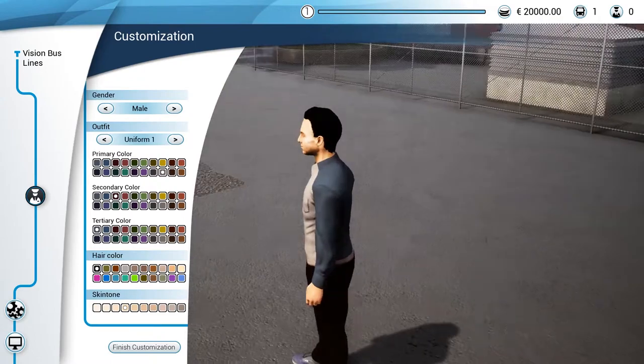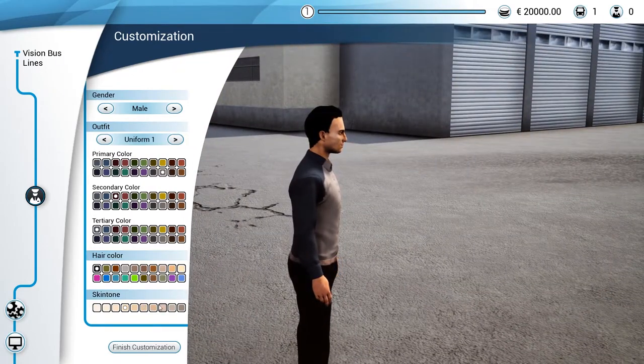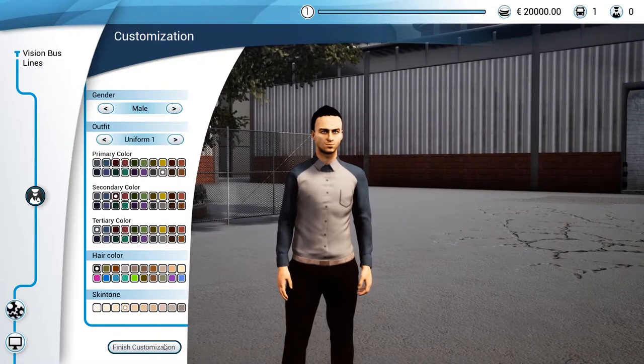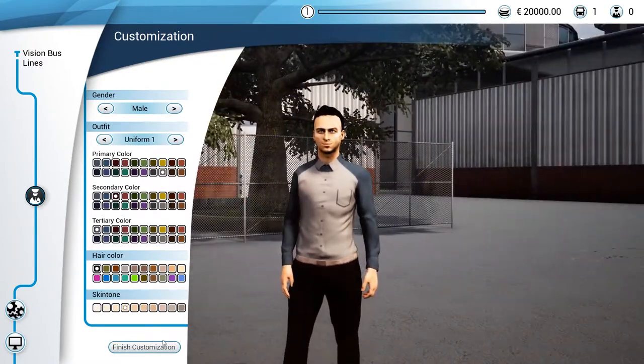The weird thing is the lighting - he's like super white here and then darker over there. It's kind of odd; this doesn't look that dark but it looks darker on there, so there are some weird lighting issues. But we're good, we'll go with this, and yeah we're gonna play the tutorial.